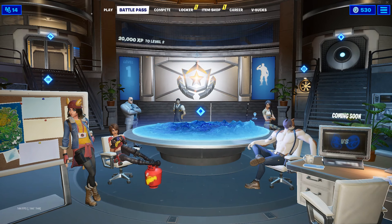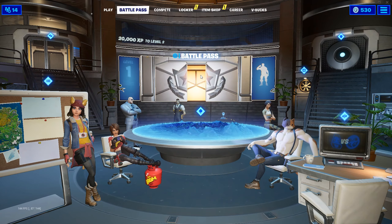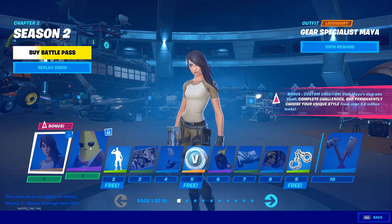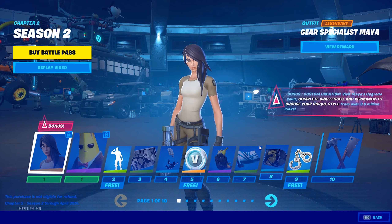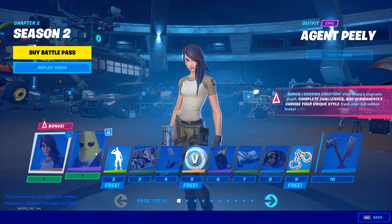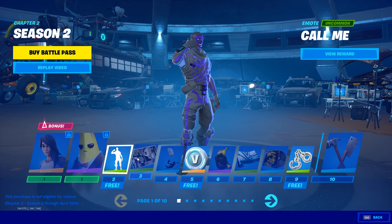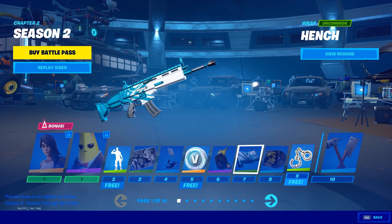Anyway, we're gonna check out the battle pass. You can see the challenges table — this is pretty cool how they did this actually. I'm just gonna go over the cool stuff, not going to go over emotes unless they're cool. So we start with the starter skin — we have Specialist Maya and Agent Peely. There's an emote — it's not bad. We got the VBucks and a wrap here.